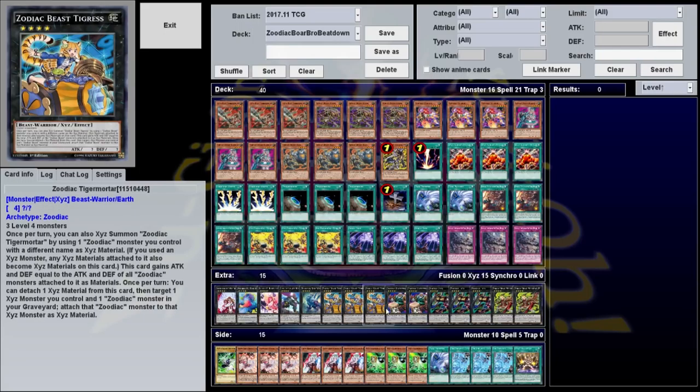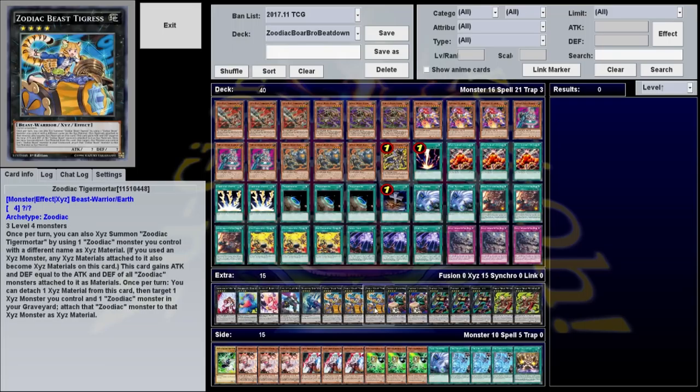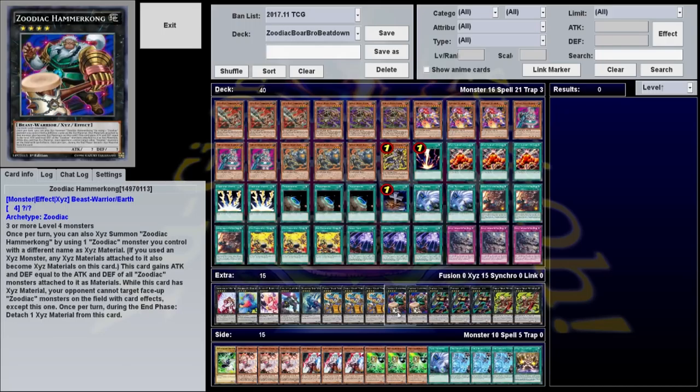In addition to their summoning effect and their attack-gaining effects, each of the Xyz monsters has their own effect. Hammer Kong is probably the least useful — your opponent cannot target other Zoodiac monsters except for him, but he has to have material on him and he attaches a material during the end phase. Before Master Rule 4, he could be pretty decent, but as it stands he's pretty much just a stepping stone. Most likely you'll be going into Tiger Mortar: you can detach a material to target a Zoodiac in the graveyard and attach it to your monster as material.